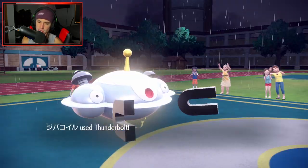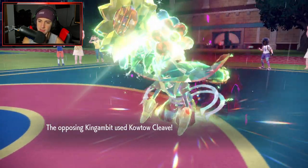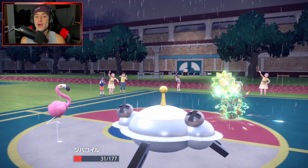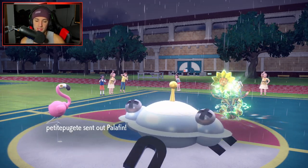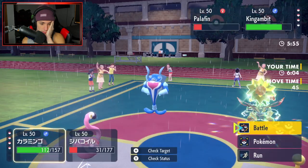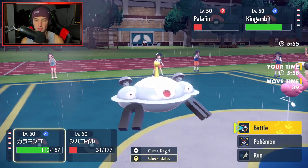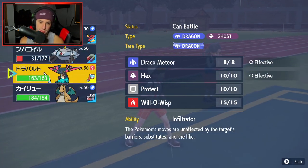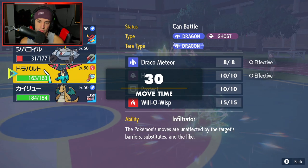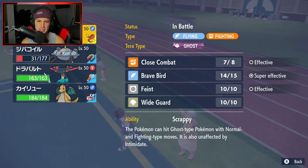Thunderbolt is going to fly here. I kind of hope he goes after my Magnezone — be paralyzed, give me a little power action. Catastropika coming in to Magnezone. I soak all day, and now I can freely Brave Bird into Gambit, or read a Protect. We have options. But Palafin is going to come out and freely Jet Punch into me. Do I swap and save my boy? Free Jet Punches — no bueno. Now that thing has changed typings, I don't mind the King Gambit.